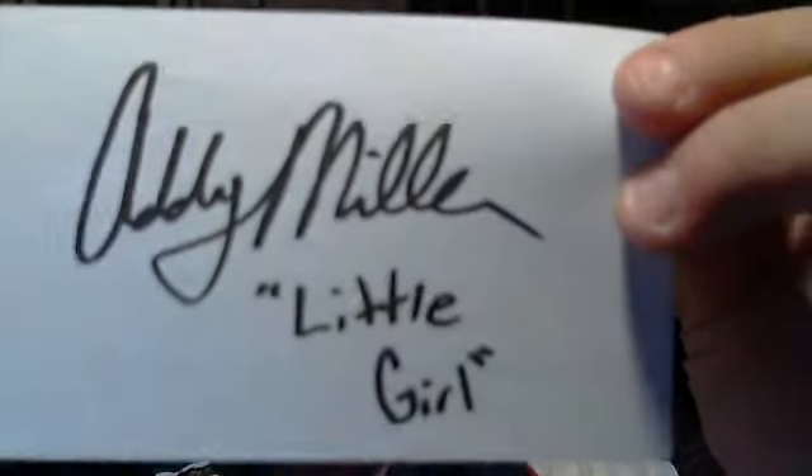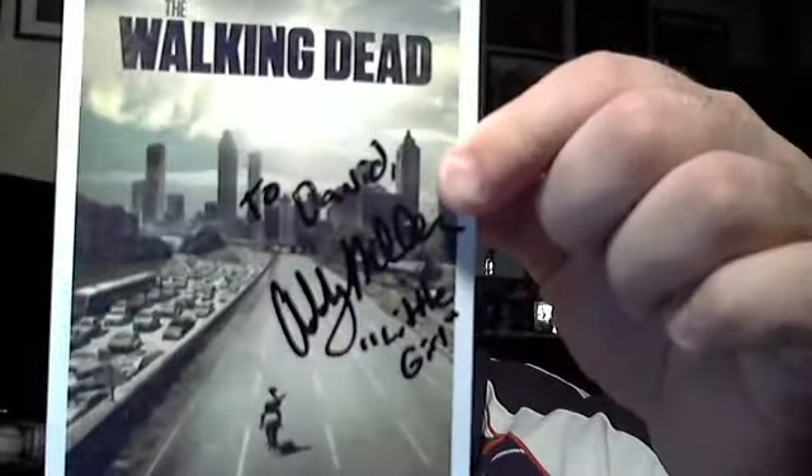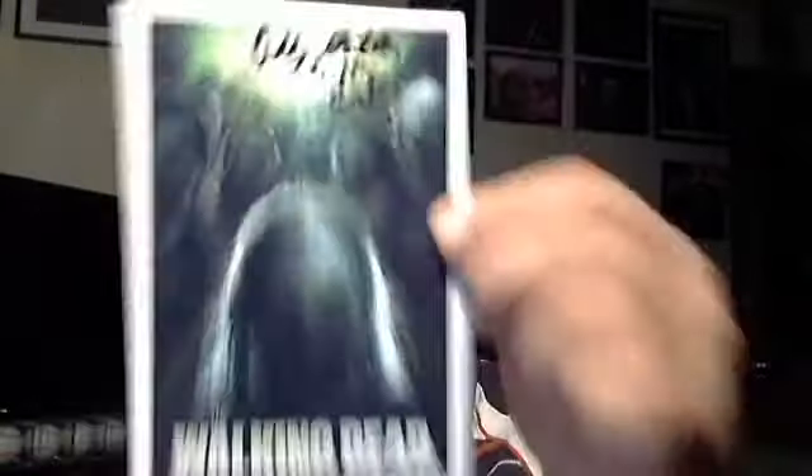Next up, another Walking Dead success — I'm glad to get this. From the Research Triangle region in North Carolina, took only 13 days. This is Addie Miller — she played the little girl zombie, and she inscribed 'little girl.' Here's a picture of her, 'To David, Addie Miller, little girl.' Signed a Walking Dead poster 'To David, Addie Miller, little girl,' and signed the one that I'm just now starting. Pretty cool, always glad to get the Walking Dead stuff.